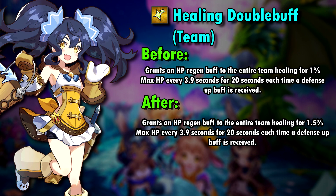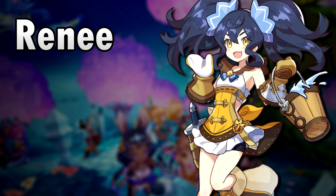Overall, Renee with the spiral can inflict a lot of Bog, freeze the enemy, and also heal the team, even if it is only a little bit. She's not amazing, but if you like and enjoy her, spiraling her and using her in the twin fight won't be a problem. Since Renee is a 4-star unit, upgrading her isn't as expensive as with a 5-star unit, so I'm actually considering spiraling her too. I really like her — she's super cute.